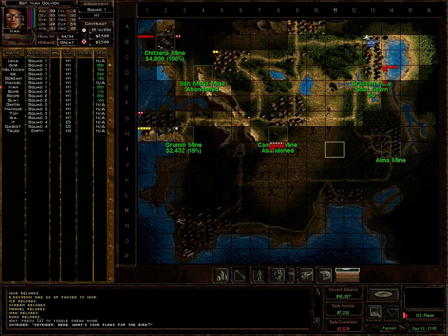Hi, my name is Tom. Quick overview of the team: Squad 1 are my main fighters. I have a big focus on auto weapons and machine gunners. My hunter gets a rifle. Meltdown with gunslinger ambidextrous, ice machine gunner, scream auto weapons, Manuel is a hunter with auto weapons, and Buns used as a sniper. Squad 2 has three snipers because snipers are so powerful, and squad 3 is just people you pick up like Ira and such.